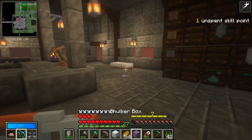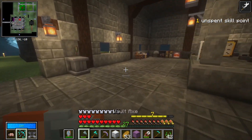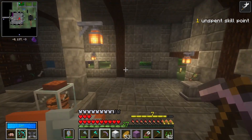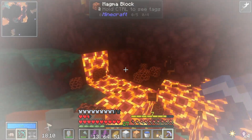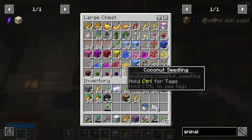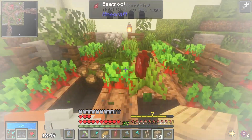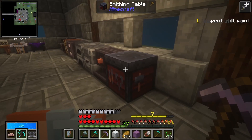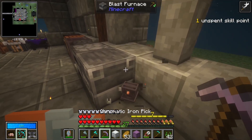Before we jump into the vault, I want to work on the base. One of the things I want to do is build a water elevator. I got some magma blocks while I was in the vault building this temple. I also got beetroot seeds — finally got them, super lucky. I think I'm going to build the water elevator right here.